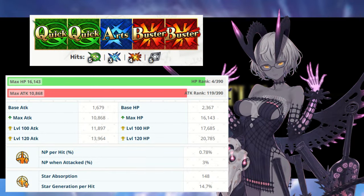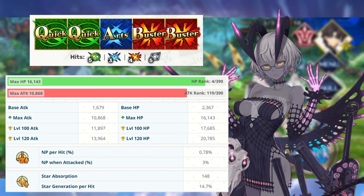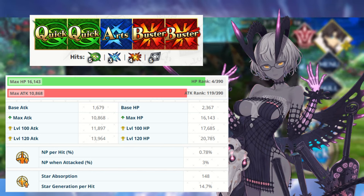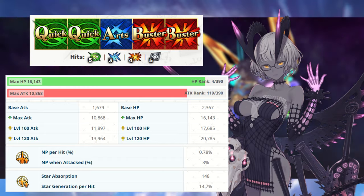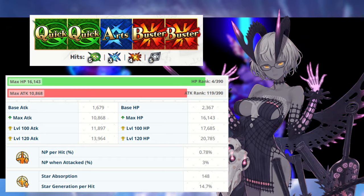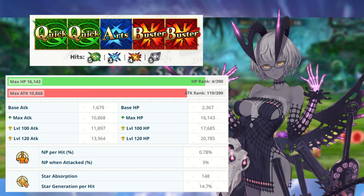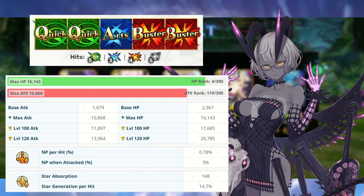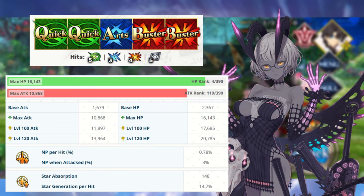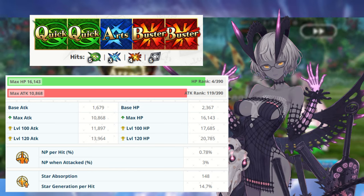Molay comes equipped with two quick cards, one arts card, and two buster cards with an AoE quick noble phantasm — Skahawk Scotty is already a huge fan of this servant. Take a gander at Molay's stats listed down below. The main big thing we can see is that her max HP of 16,143 is the fourth highest in the entire game. Considering she's going to be taking neutral damage from a bunch of different sources, odds are it's going to be fairly difficult to kill her. Another big thing to note is her star absorption at 148, plus a pretty solid 14.7% star gen on hit — this servant is going to have no problems generating critical stars. So if you're a fan of quick crit servants, this might be the foreigner for you.